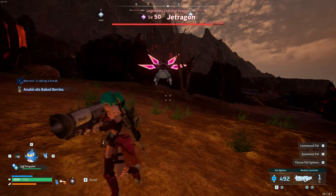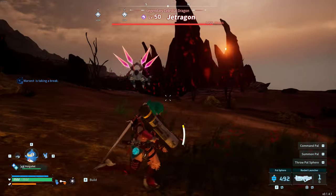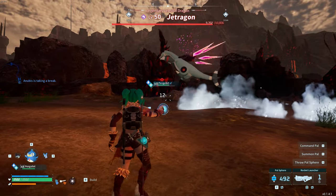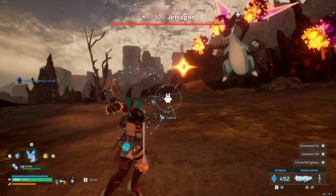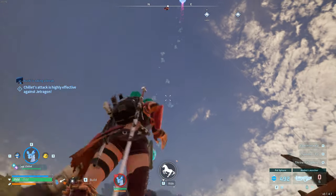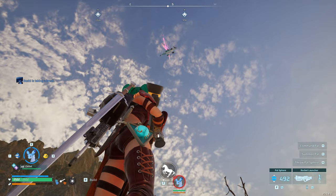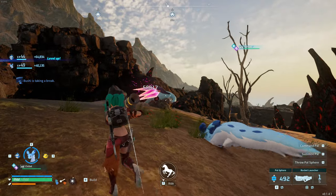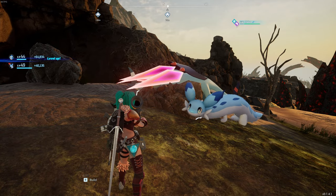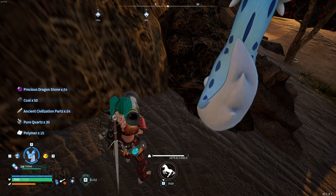This method is probably the easiest one by an absolute mile. It is the quickest and very, very simple. However, you cannot capture him — you can only kill him. You can use the Chillet or another ice-type pal to freeze him. Once you have frozen him, get a rocket launcher out and absolutely go ham — shoot that rocket at him. As you can see, he goes absolutely flying in the air, and when he lands, it does 58,000 damage to him. It is always enough to kill him. It's a really cool technique if you need to farm XP and get the stuff he drops, but you cannot catch him.